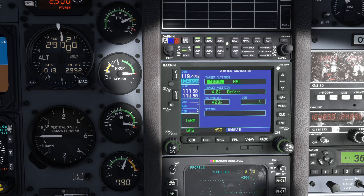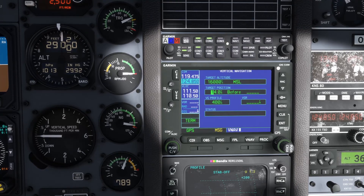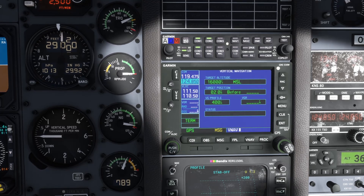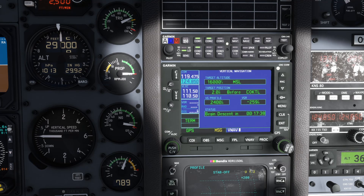From the GNS 530, setting VNAV is very easy. Open it up, push cursor to enable editing. Target altitude is 16,000 feet — our first restriction. Press enter, move down, set two miles before, move over. Select Cocktail. Hit enter. Notice the descent profile is wrong — we want 2,000 feet per minute. Press enter and there you go. Press cursor to clear editing. Begin descent in 43 minutes. That's all we need to worry about for VNAV. We've set our top of descent and will resume just before TOD.